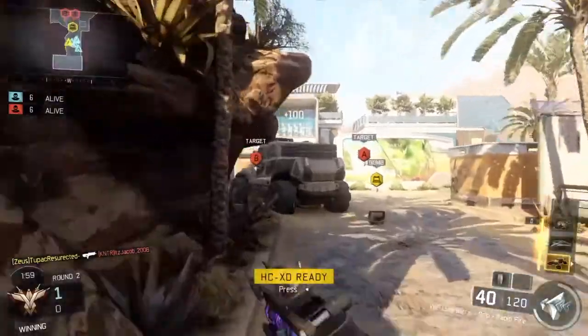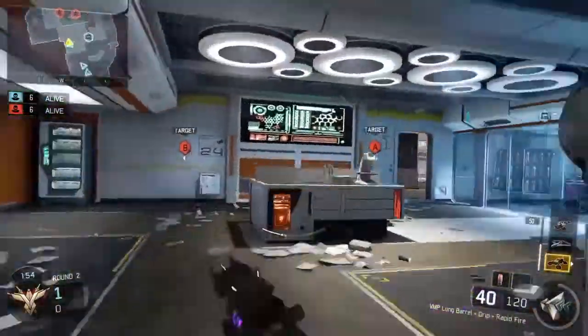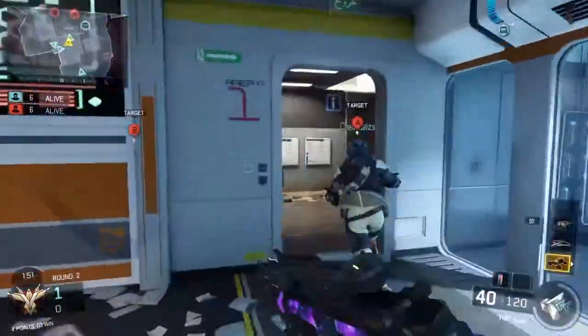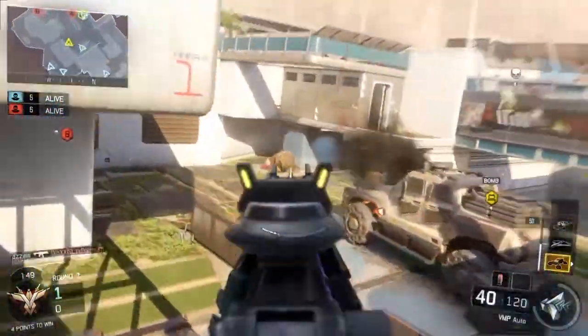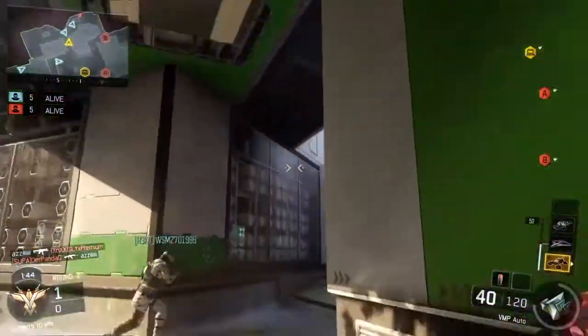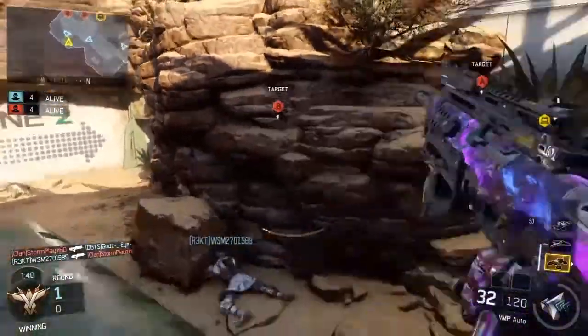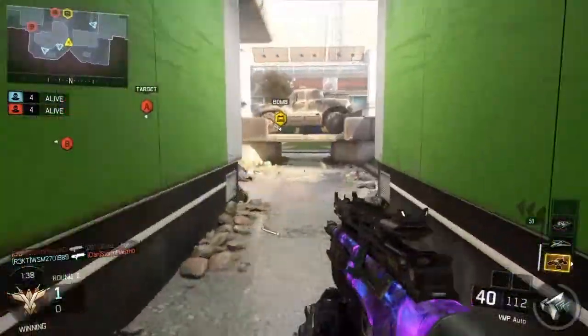Even though I did get this gameplay with long barrel, rapid fire, and grip, I still prefer my quick draw, grip, and stock setup. It's just better for being aggressive — you snap, lock onto your enemies, and straight through their bullets. This isn't a bad class setup though; having rapid fire and long barrel does help it a little bit, although I'm not sure how much.